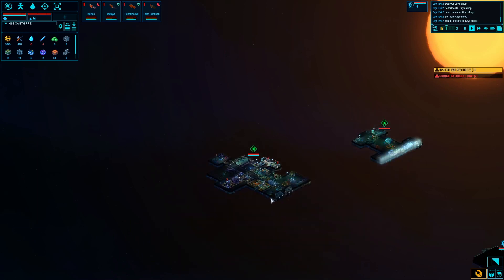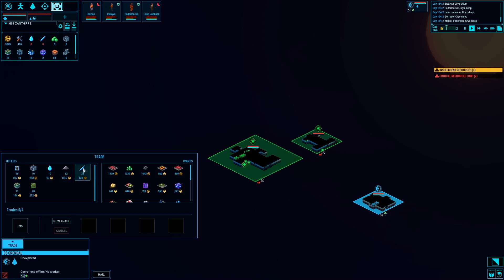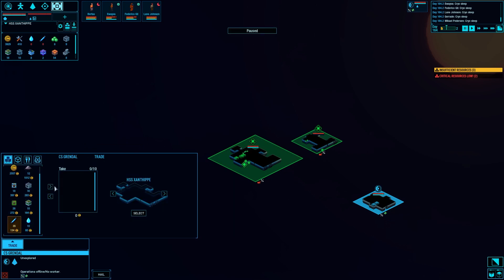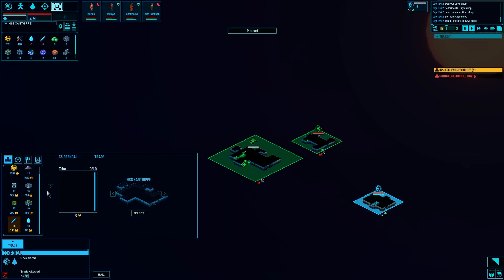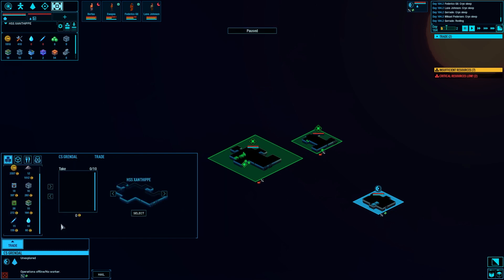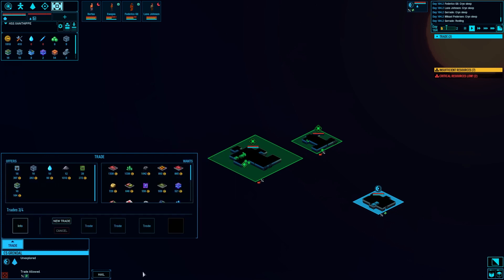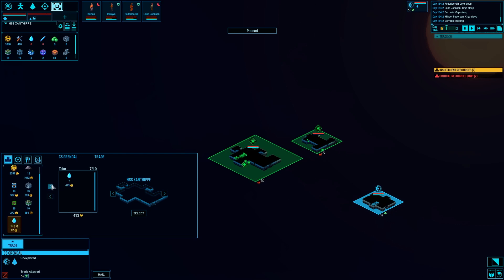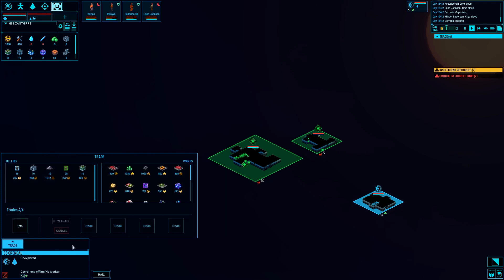All right, we're going to drop in and do a little trade with the Grendel - it's better than a grundle. What do you have for me? Oh buddy, you've got water, you've got all kinds of stuff that I want. Let's do it on the Xanthip - we've got money, we'll just buy that. You've got a lot of goodies I want. I'll sell you some noble metals. I'm just going to keep going with this because I really need the energy rods. I'll sell two shotguns and I'll take the water - it's cheap.